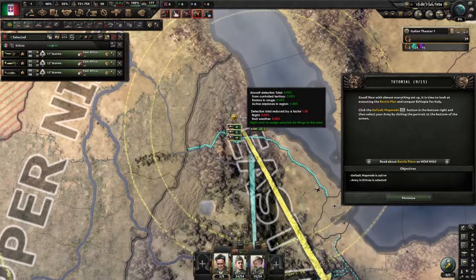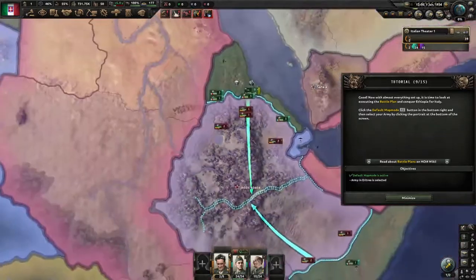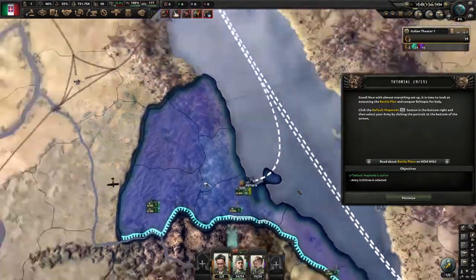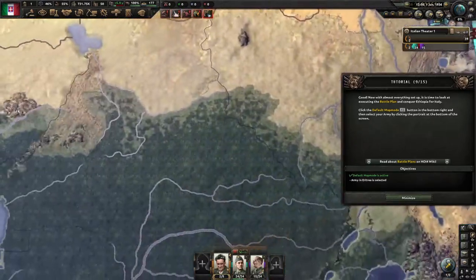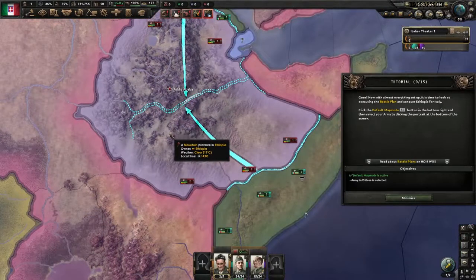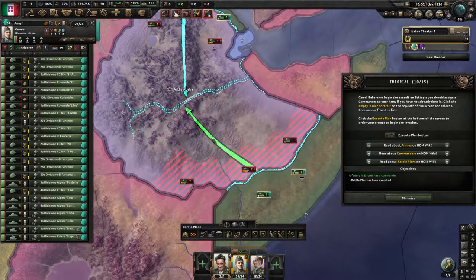The game is challenging us to go into the F1 standard map mode — the default, mainly showing what's happening on land. F2 has your navy, F3 has your air spaces, and F4 is supply. Supply is how much infrastructure and railroads you can get to your troops on the front line. If we were fighting in the middle of the Sahara Desert there'd probably be no supply — we'd struggle terribly, there'd be standstills for weeks, and attrition would be very high. We're going back and the game wants me to select the army, assign a commander — which we already did — and then click execute battle plan.